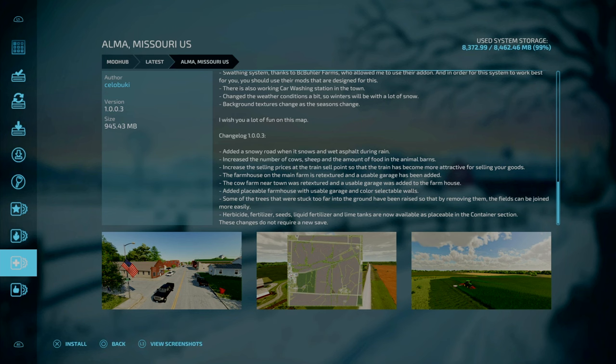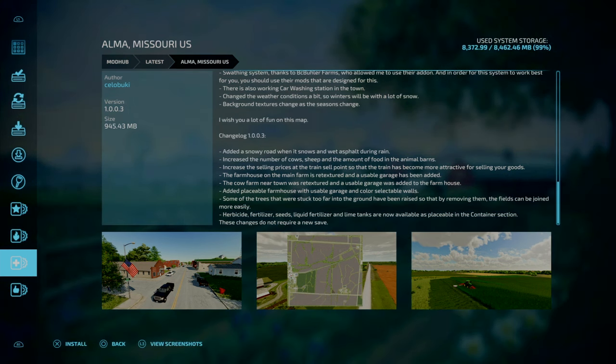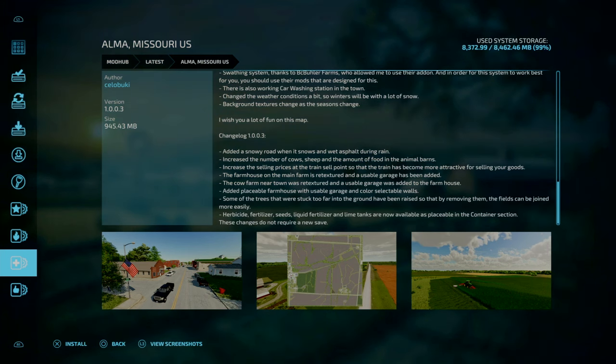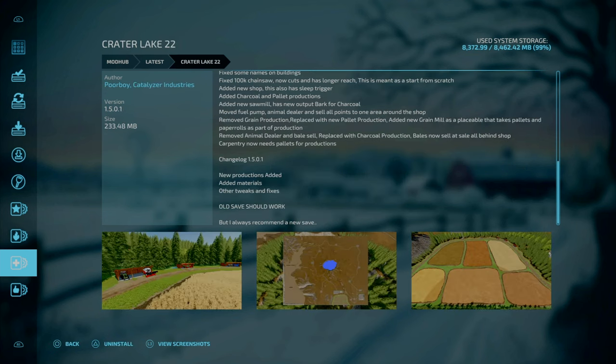Starting off with some map updates, we've got update 1.0.0.3 to Alma Missouri. No new game save is required. The changelog includes: added a snow road when it snows and wet asphalt when it rains; increased the number of cows, sheep and the amount of food in the animal barns; increased the sell price at the train sell point so the train has become more attractive. The farmhouse on the main farm has been retextured and a usable garage added. The cow farm near town was also retextured with a usable garage added. A placeable farmhouse with a usable garage and colour-selectable walls has been added. Some trees stuck too far into the ground have been raised for easier removal from fields. Lastly, herbicide, fertilizer, seeds, liquid fertilizer and lime tanks are now purchasable in the container section.